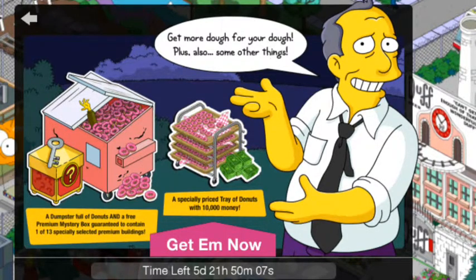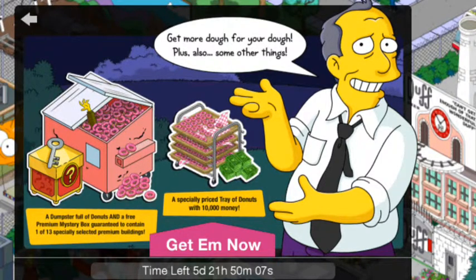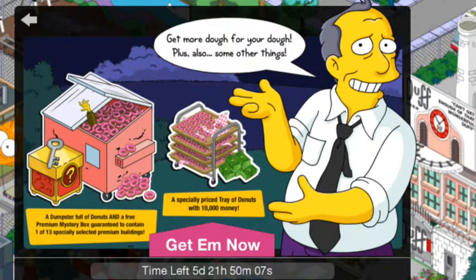Just leave it if you've got everything. If you've got all the items that are on the list, I wouldn't bother with the dumpster at all. And if you really need donuts, buy them another day or buy a different thing. Because what's the point of paying a little bit extra for a mystery prize if you've got all the mystery prizes? I would definitely consider having a look on the wiki to see what there is before purchasing this, just in case you've got them all.